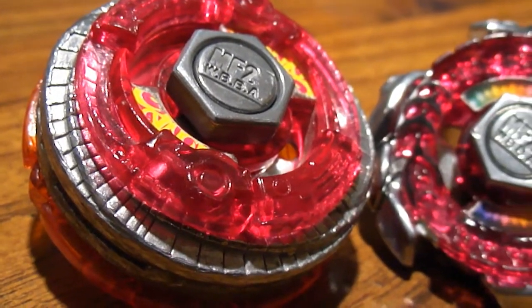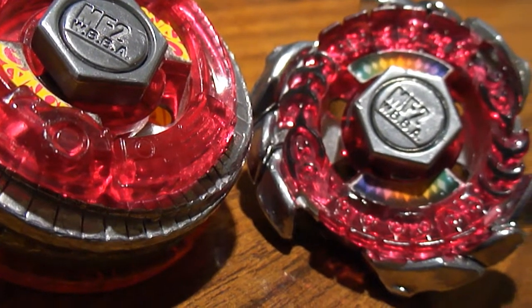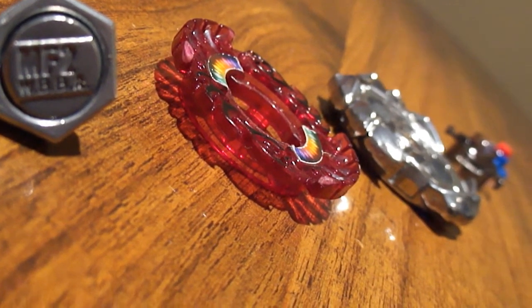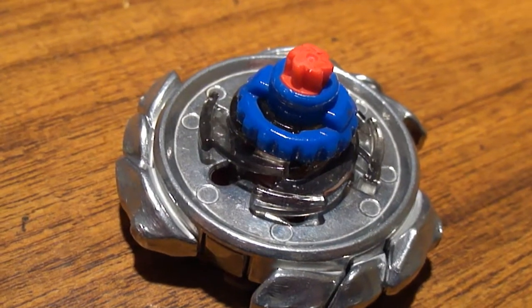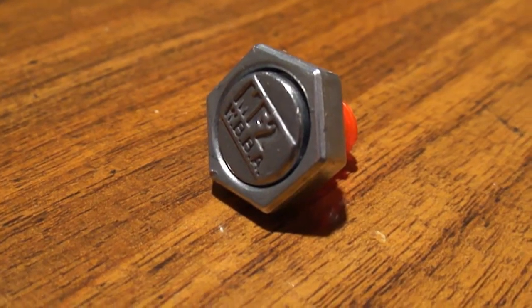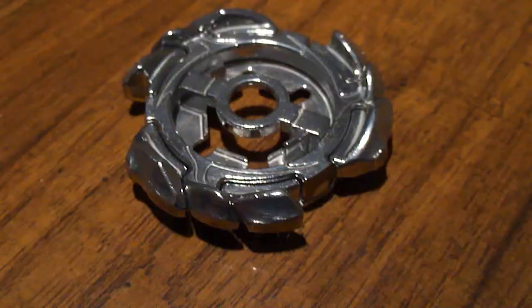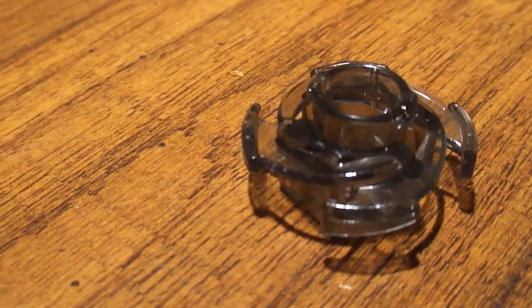What is up guys, today we have another epic battle between two top-tier customs. The first custom is Metal Face Heavy Blitz B-File T125 R2F. This combo is focused around Blitz, which used to be a pretty good metal wheel and still is. This is the first video testing Blitz out — it looks really nice and does really well. Metal Face Heavy for weight, B-File just looks nice, and Blitz is the crux of this combo. T125 is for height and R2F is for speed.